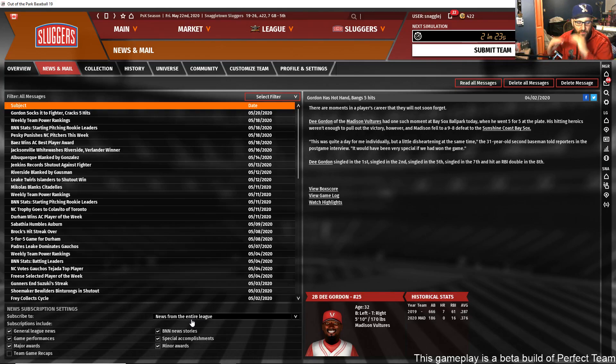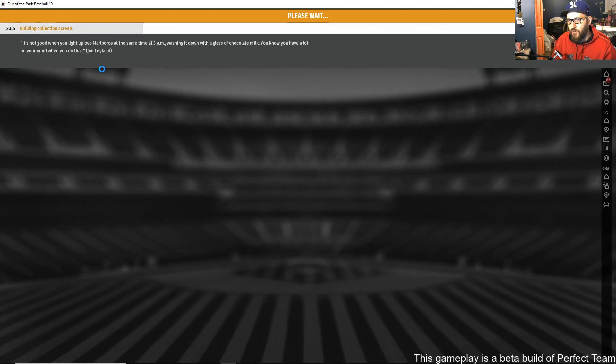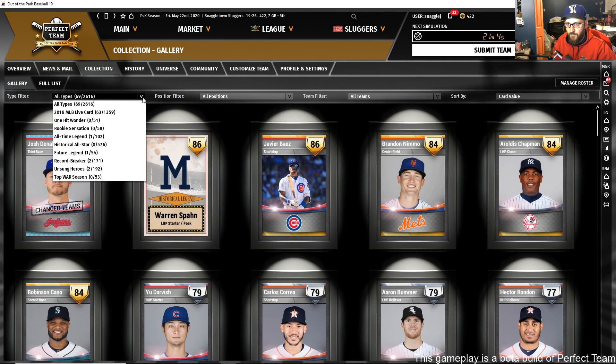Just like in a regular OOTP league, we have mail. You can customize what you get for mail — things from your league and from your team. There's also a collection screen, which takes a few minutes to build because there are a lot of cards in the game right now. You can filter by different series.